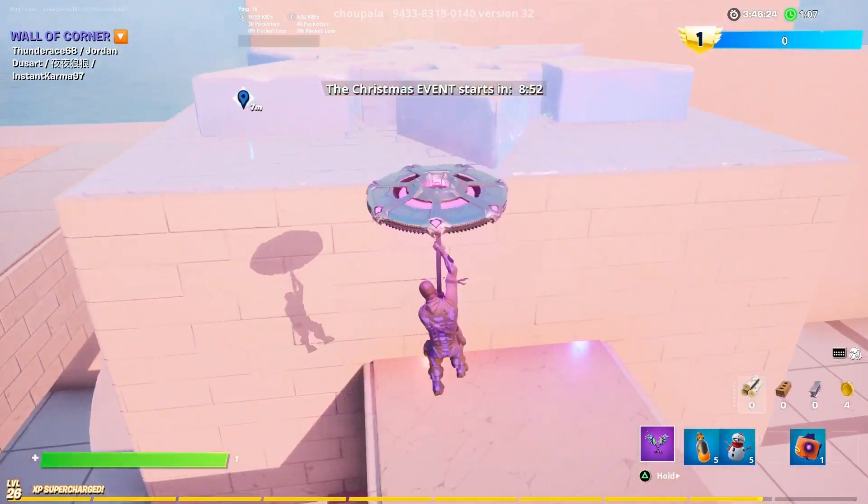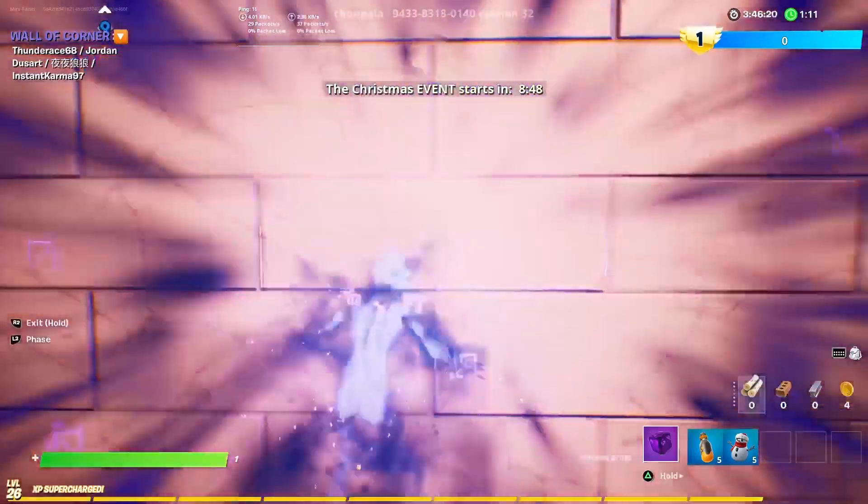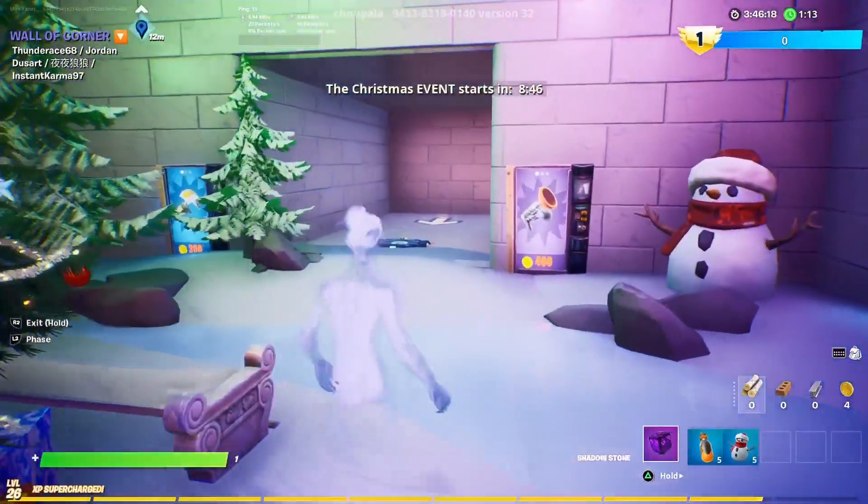Glide to the location, land on this, activate your last shadow flopper, phase through the walls, and then you are done.